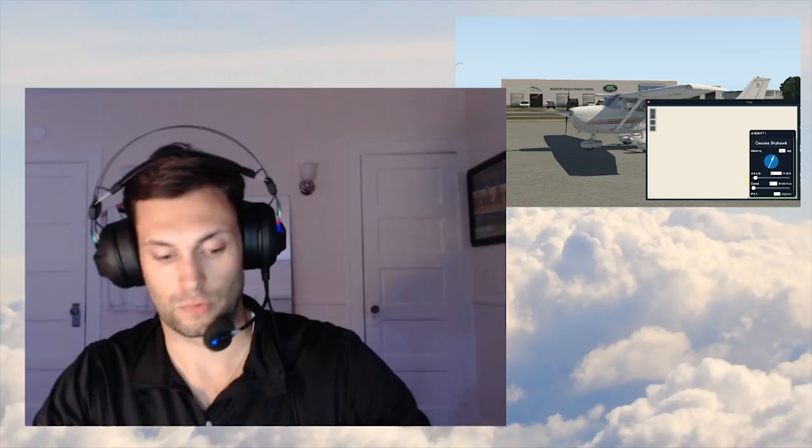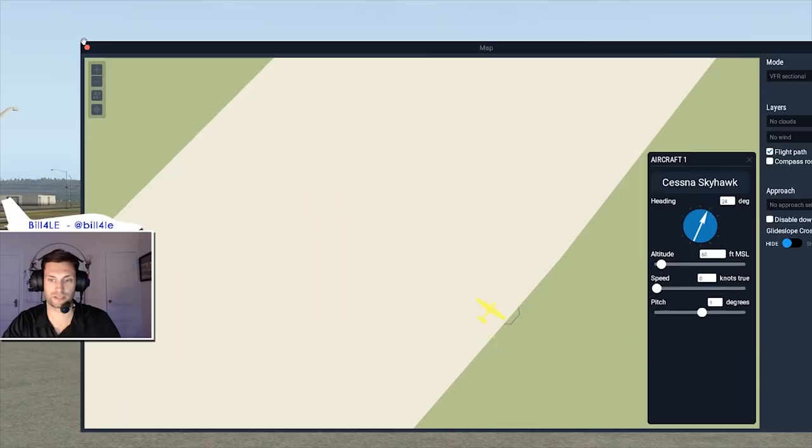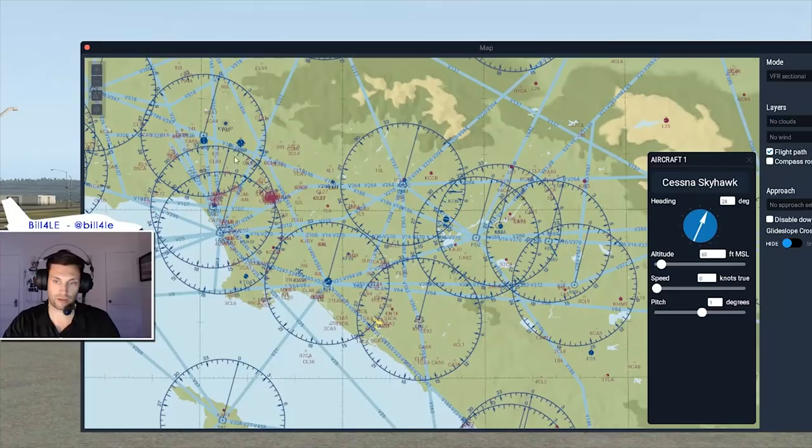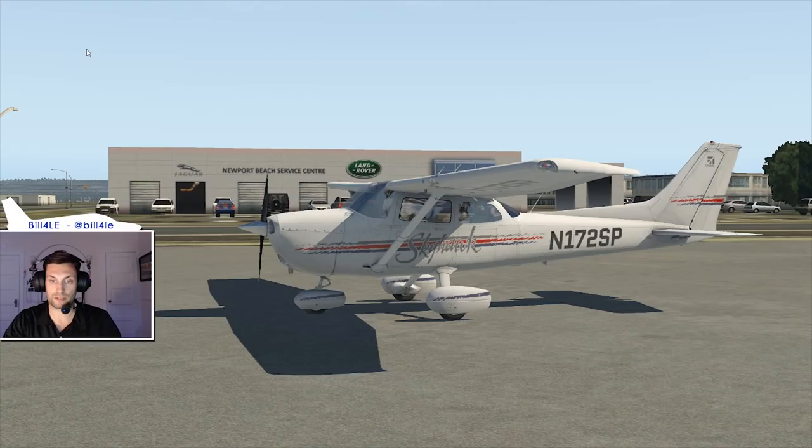I recently moved back down to Southern California which, if you may or may not know, is a very unique general aviation location. Here's the X-Plane 11 map - there are just airports and nav aides and all kinds of stuff all over the place here. It is very busy, very complicated, and you need a lot of different types of skills to fly, like radio communication that you may not need as much in other regions.